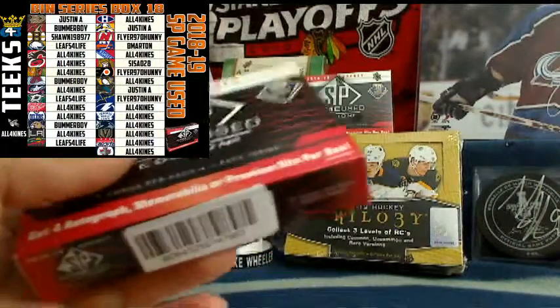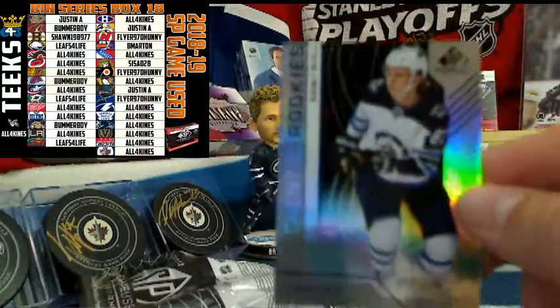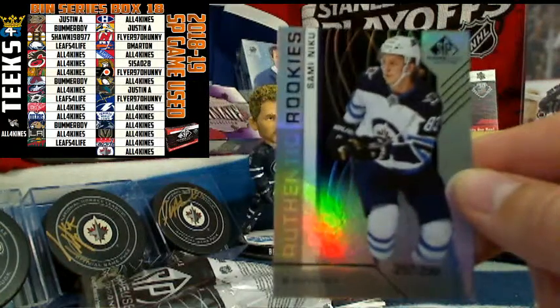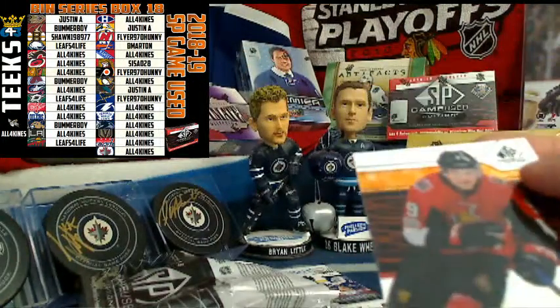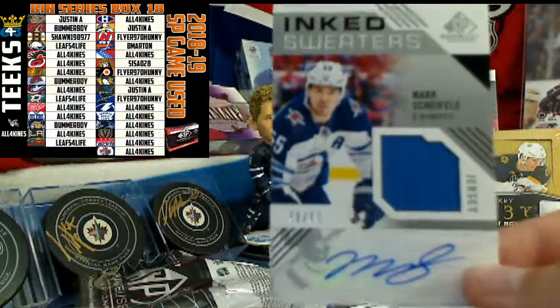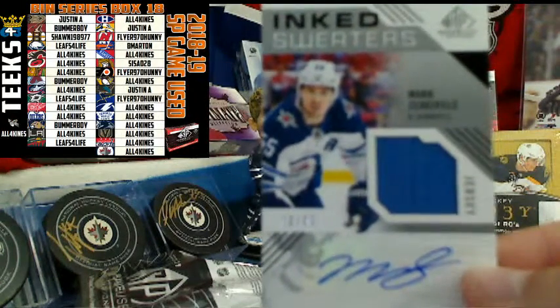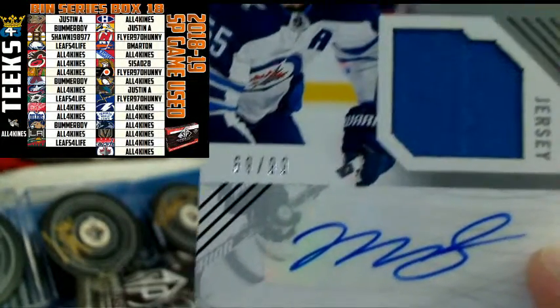Three-plus team winners are all four kinds, Bummer Boy, Flyer Honey, Justin A, and Leafs for Life. Starting off with your Winnipeg Jets authentic rookie Sammy Niku — that goes to all four cons, a six-point card for Chuck. For the Ottawa Senators, Bobby Ryan numbered out of 171, a three-point card for Ottawa and Cezayl. And look at this — for Mark Schifley and the Winnipeg Jets, an Inked Sweaters numbered out of 99 — that's an eighteen-point card for Winnipeg. Congratulations all four kinds.